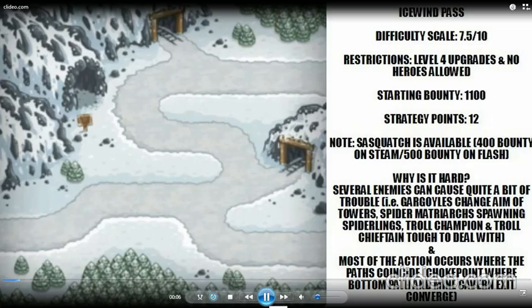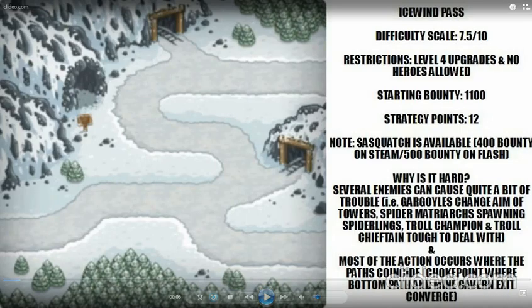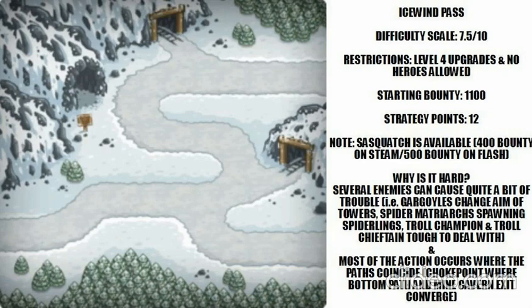Number five: I ranked Ice Wind Pass at number five, with a difficulty scale of 7.5 out of 10. The restrictions are level four upgrades only, and no heroes are allowed on this one. The starting bounty was 1100, and 12 strategic points are available on the map. The Sasquatch is available — on Steam you have to rain fire the ice where you see that cave to free it, costing 400; on Flash it's 500.